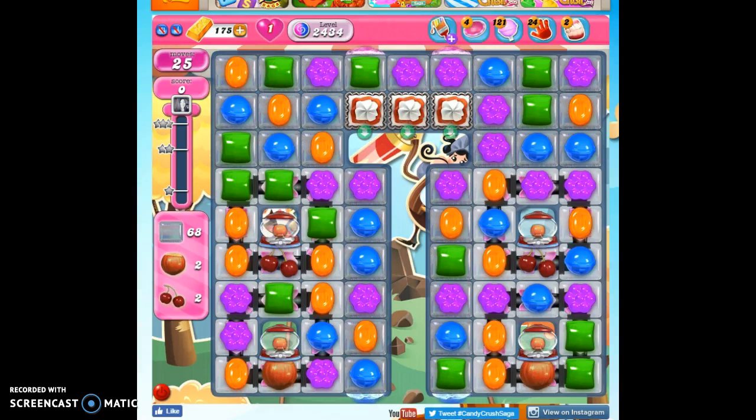Hi friends, this is Susie, your Candy Crush guru, here to help us solve the puzzle of level 2434, where we have 25 moves to clear out 68 jelly. Click 4 ingredients and that'll get us our 40,000 points. The ingredients are here and we have to get them to here — I'll try to show you how to do that, but it's a bit of a tough one.